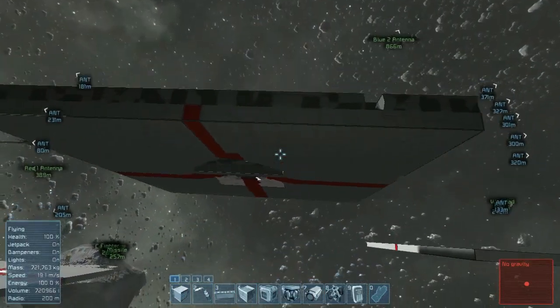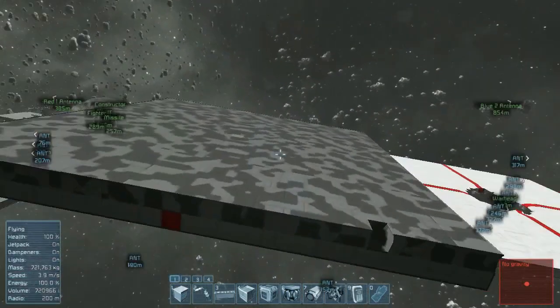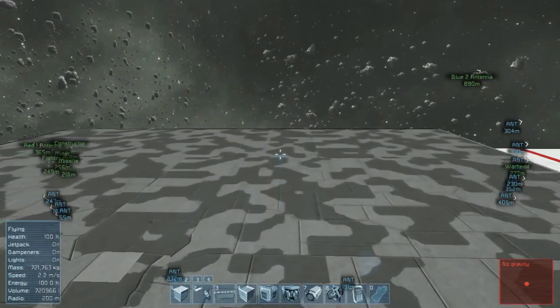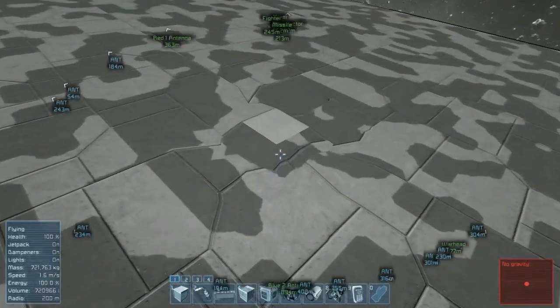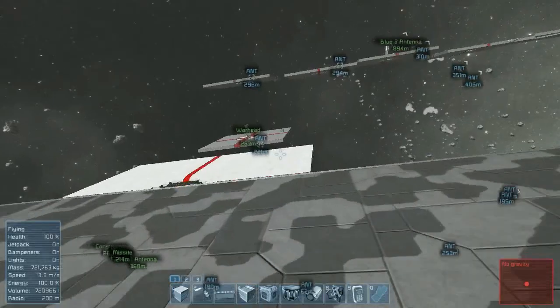In fact, light armor has the same damage resistance as gyros, small reactors, pistons, engines - all that really important stuff that arguably you should be putting that heavy armor on to protect.